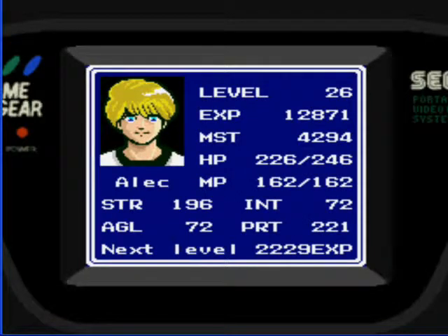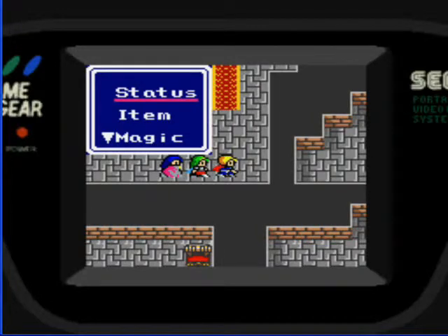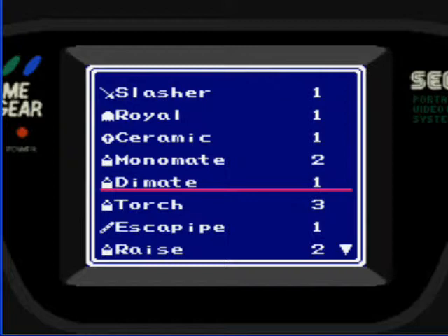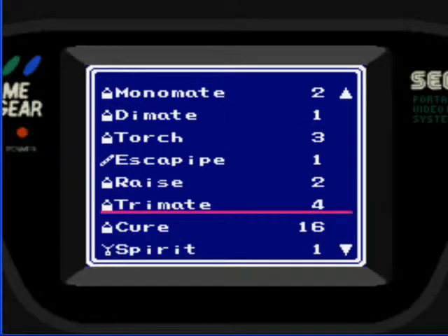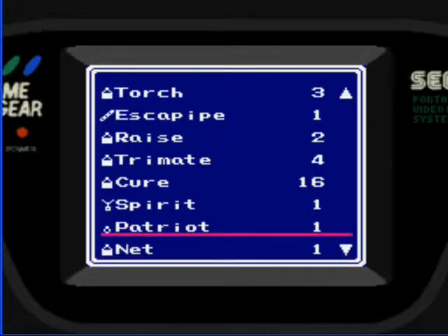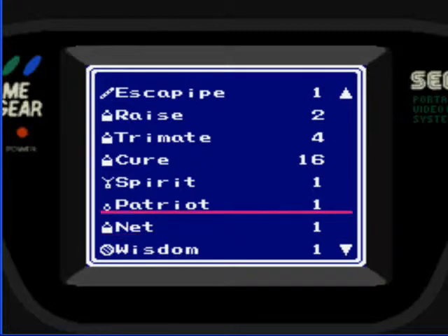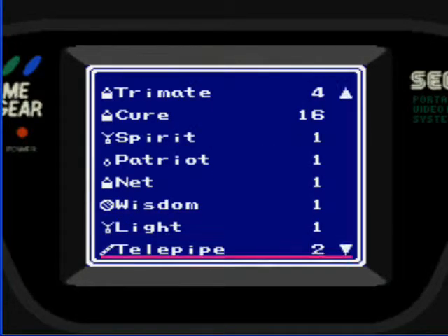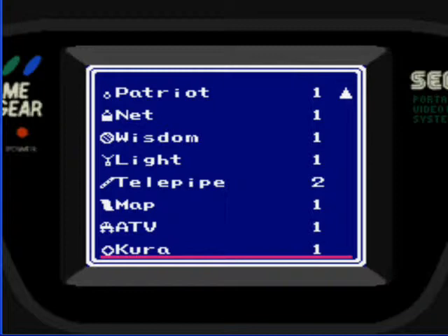They have so much farther to go to level, but I just figured I might as well try the fight. For items: Diamate — I think it increases like 50 hit points. Break raises the dead. Chimate fully heals. Cure is if I get poisoned, which I don't think I can. Spirit, I don't know what it is — it can do 200-something damage to one enemy, hopefully to a boss. And that's the item right there that sort of decides whether you can even fight the guy or not.